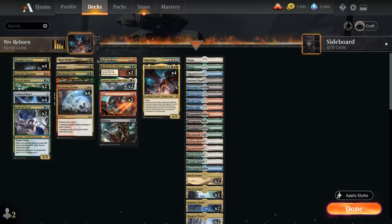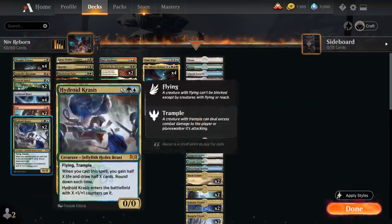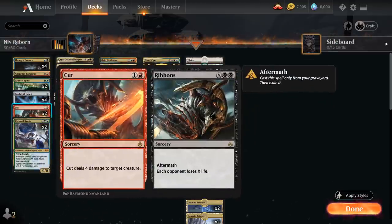We also have access to Cut to Ribbons, which counts as a Rakdos card. The Cut half deals 4 damage at sorcery speed, and afterwards we still have Ribbons that we can cast out of the graveyard thanks to Aftermath, making each opponent lose X life.